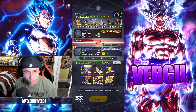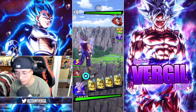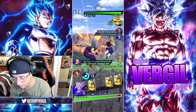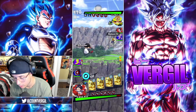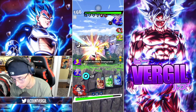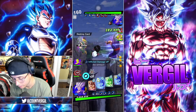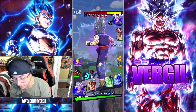Moving into our first matchup — he's got USB on Movies, theoretically he's also Zenkai buffing Beast. We're gonna start out with Beast. Pan will eat damage here, swap every time she gets hit.